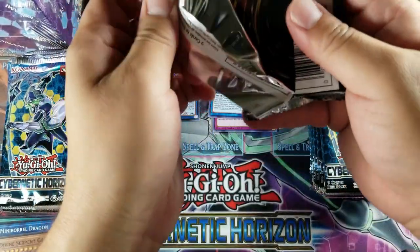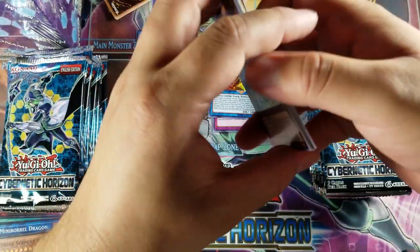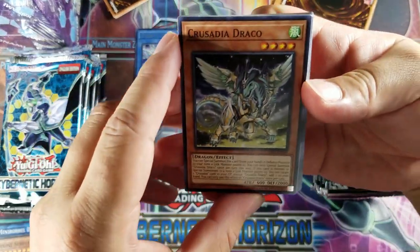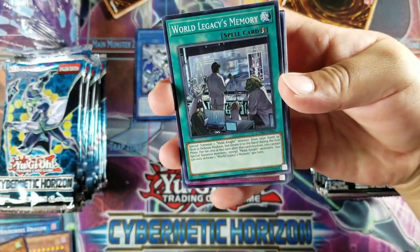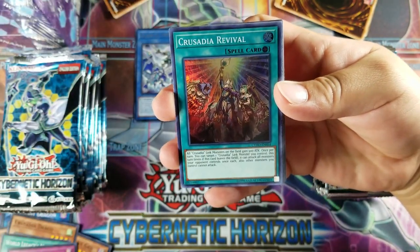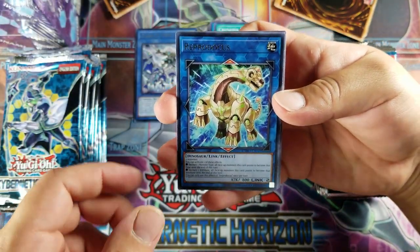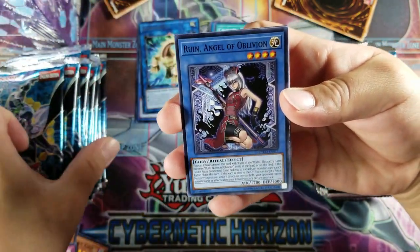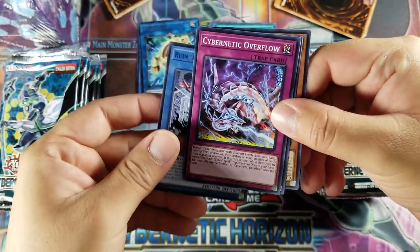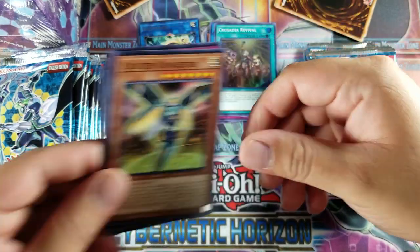I guess we'll get to see everything today. Gokipole Tag Partner, Cycle of the World, and Divine Serpent Geh. This first box was gifted by my friend for my birthday, so shout out to him — thank you very much. Crusadia Draco, World Legacy's Memory, Shield Handler. Crusadia Revival for super, and a Reprodacus for our rare. Ruin Angel of Oblivion, Cybernetic Overflow, World Legacy's Mind Melt, and a Cluster Congestion.